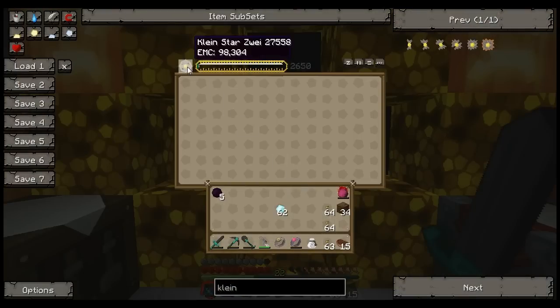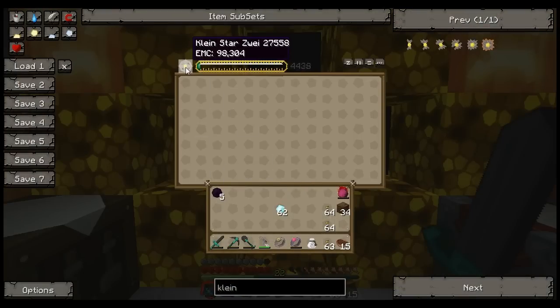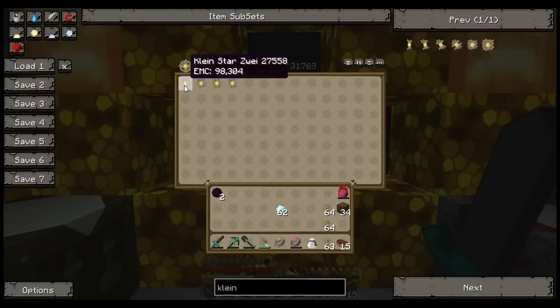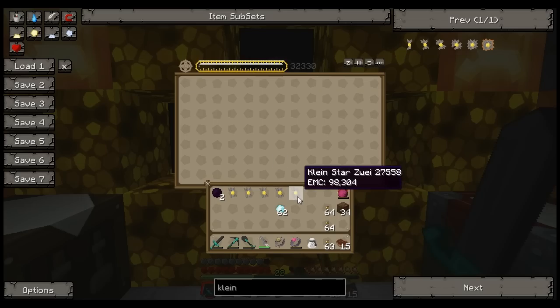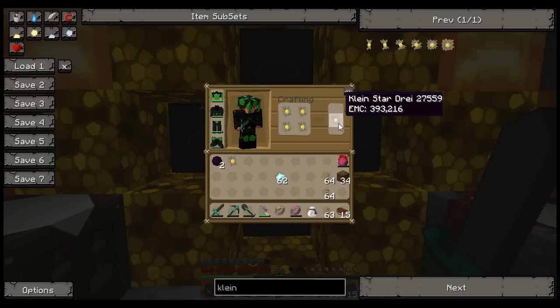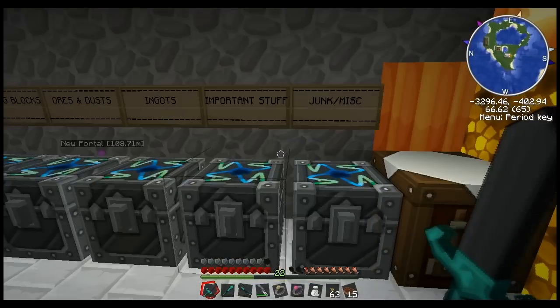I'm going to go a bit further. The Zwei has a little over — let me see — that should make four there. Let's go ahead and upgrade again. Now we have a Drei. Pretty simple. Getting more and more expensive.